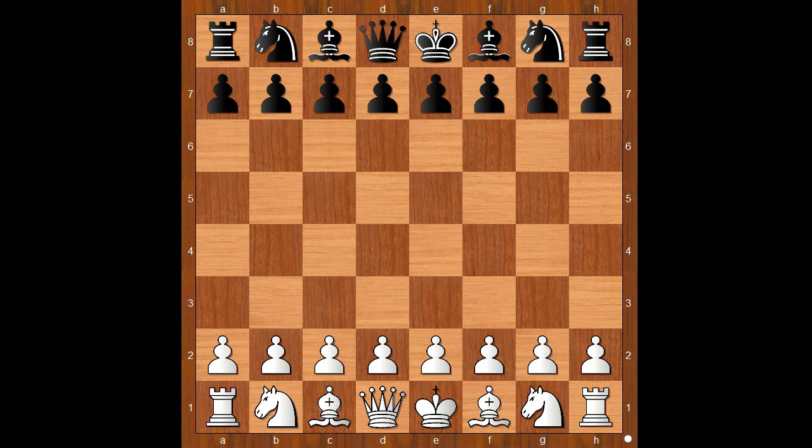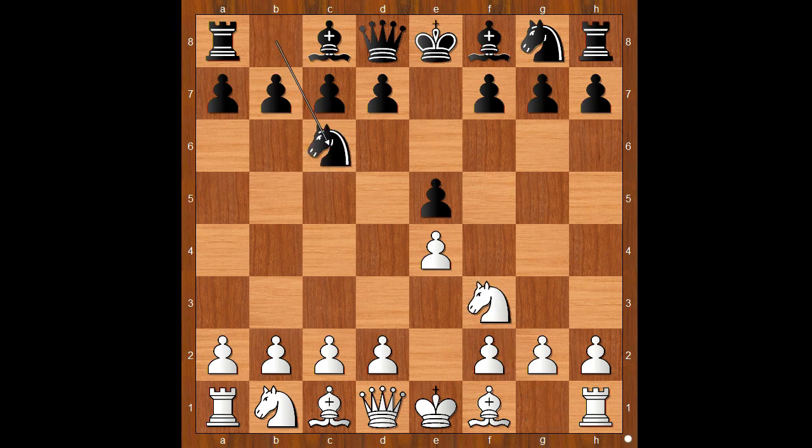Tarrasch had the white pieces and he started with e4. Richter played e5, knight to f3, knight to c6, bishop to b5 — the Spanish Game. Asking a question, bishop to a4. Knight to f6, attacking the pawn on e4.